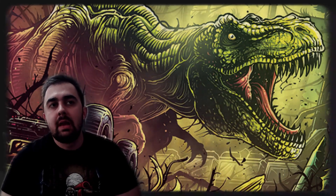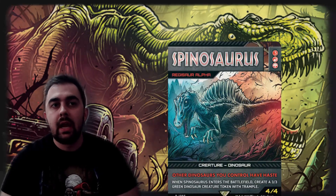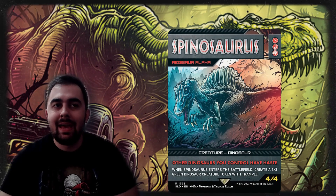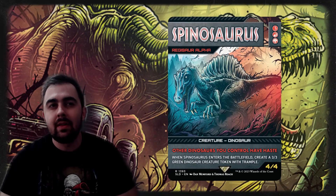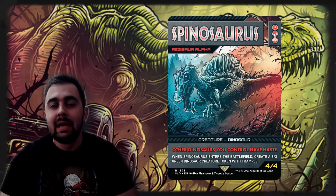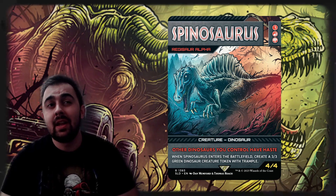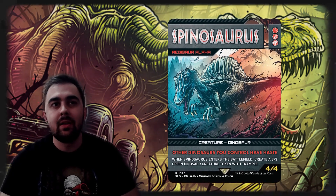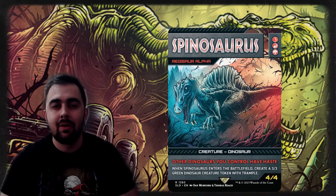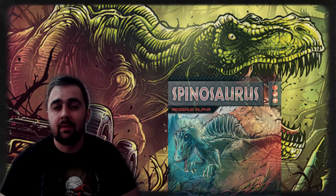Another great dinosaur staple is Regisaur Alpha, reskinned as a Spinosaurus from Jurassic Park 3. Other dinosaurs you control get Haste, and it enters the battlefield with an additional 3/3 body. I personally feel like this should have been reskinned as an Atali, but the stunning Jurassic Park 3 Spinosaurus art makes it a welcome include regardless. I do wish there was another Spinosaurus version, but this is great in the deck.